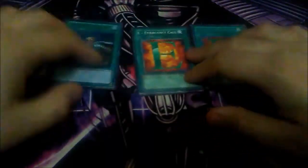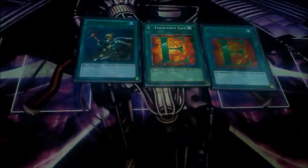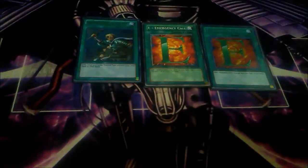I play two copies of E - Emergency Call and one copy of Reinforcement of the Army. E-Call adds any Elemental Hero monster to your hand — useful for getting Honest Neos or Shadow Mist. ROTA adds a level four or lower warrior, so you can get Vision Hero Vion, Goblin Bird, or even Solid Soldier.